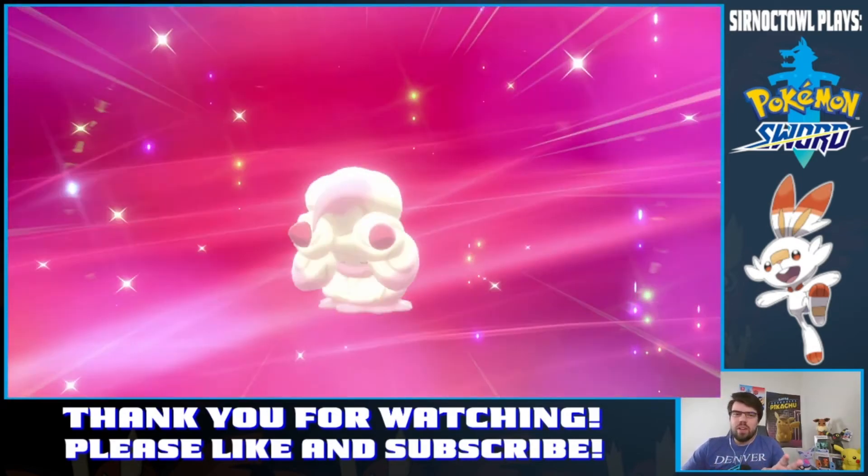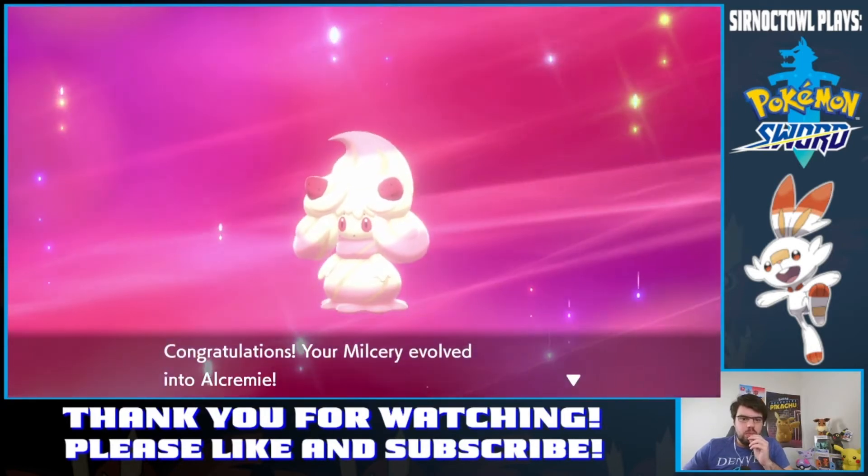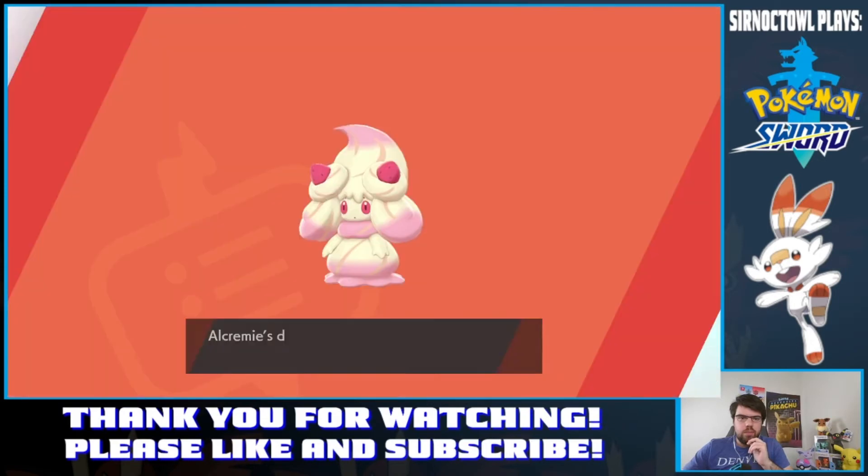That's so weird. Like I said, it's one of the weirdest evolution methods. The idea is that Milcery is basically just cream, so you give it an ingredient like a strawberry in this case, and then when you spin around you're basically mixing the cream and the strawberry together — and that's how Alcremie forms. It makes sense from that perspective, but I don't think it's something intuitive that you would figure out on your own.